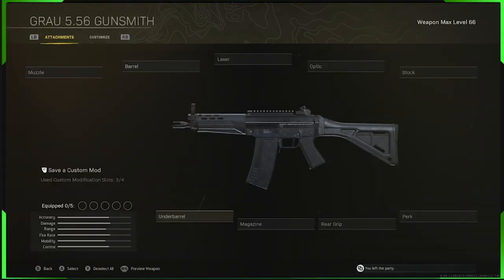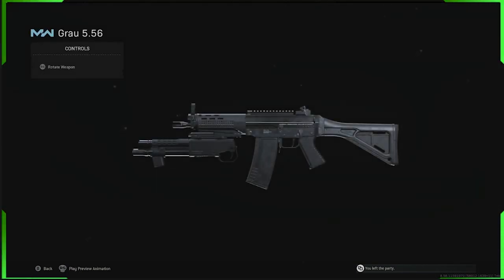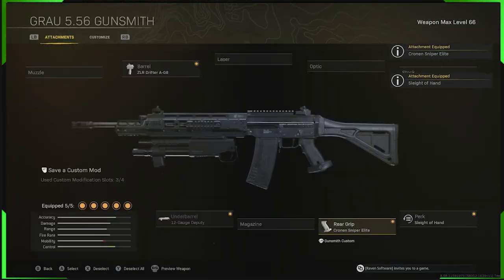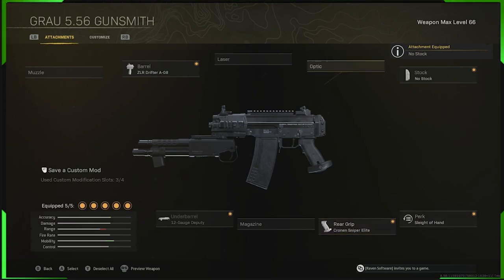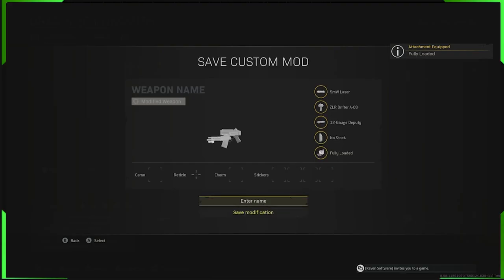Back out and go into Warzone again. Go back to the Grau and this time select an under-barrel — I'm going to use the shotgun. After joining your buddy's lobby, equip the shotgun under-barrel. So now you've got the two barrels and the shotgun equipped. Go along and fill out the perks until it gives you the option to remove one item. Once you get that screen, remove the barrel that's not the ZLR Drifter — that's the one we want to keep. Remove the other barrel and you'll get it looking correct. Then save a blueprint.